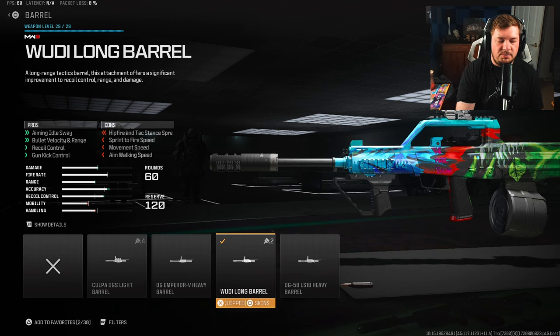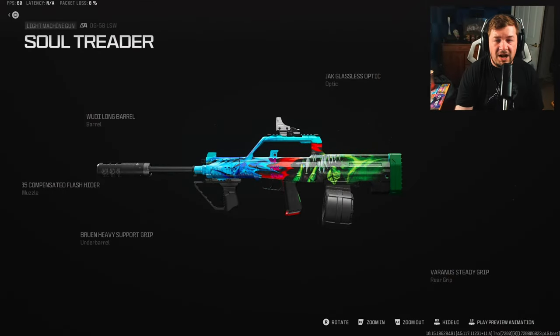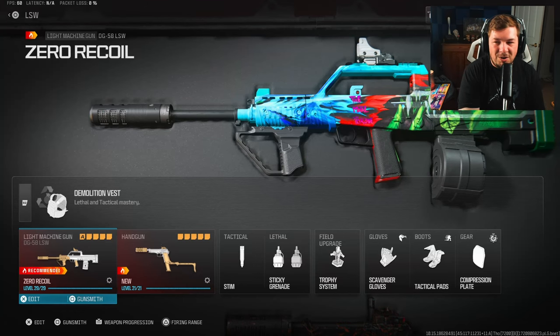Our final attachment is the Woody Long Barrel, giving you an increase to bullet velocity and damage range along with recoil and gun kick control. We're getting a 15% increase to damage range and 18% to bullet velocity. I cruised through all these attachments, so feel free to pause now to copy them down. If you're targeting zero recoil, you're going to need these attachments.